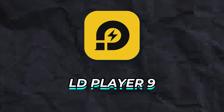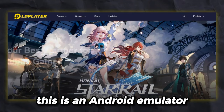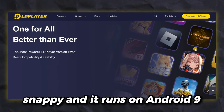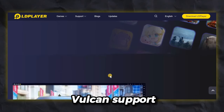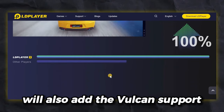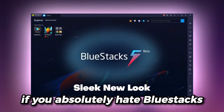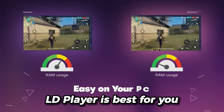Now the final emulator, which is LD Player 9. This is an Android emulator that is really unique because it opens really fast. It feels smooth, snappy, and it runs on Android 9. Sadly, it doesn't have Vulkan support, but I think slowly other Android emulators will also add Vulkan support. LD Player in my opinion is the best alternative for BlueStacks. If you absolutely hate BlueStacks, then LD Player is best for you.